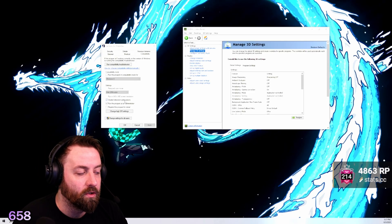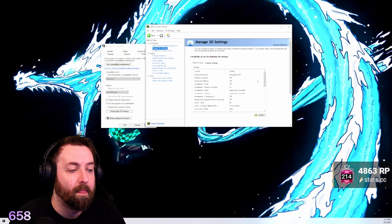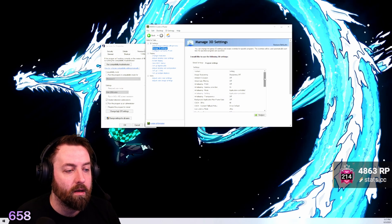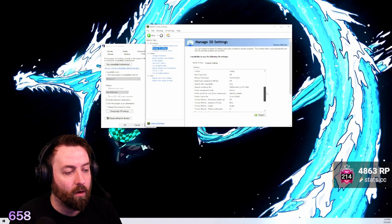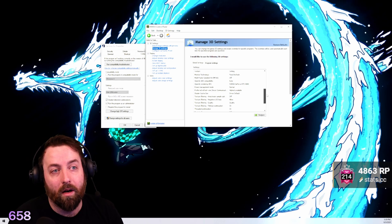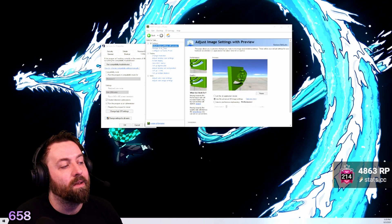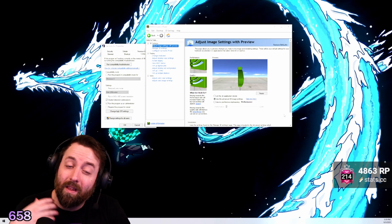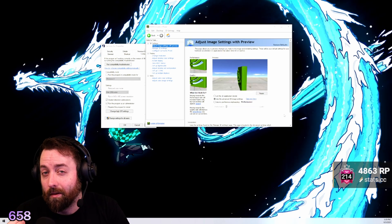Go to your Siege application, go to Properties, and disable full screen optimizations. Then in the NVIDIA Control Panel, you can scroll through and copy my settings — it will make your game look a little bit worse but run a lot nicer and you won't be dropping nearly as many frames. Finally, go to Adjust Image Settings with Preview and lower the bar all the way down to Performance. Makes the game look a little bit worse but your frames are going to be a whole lot better.